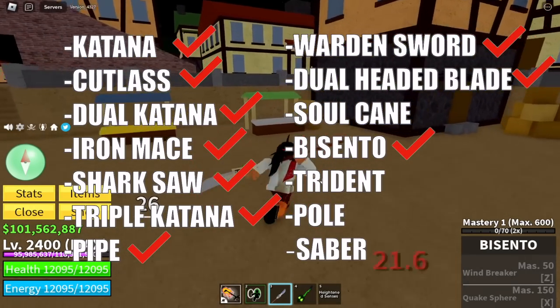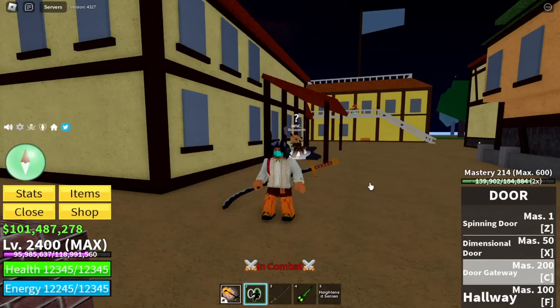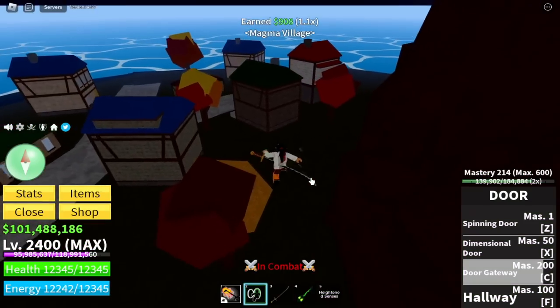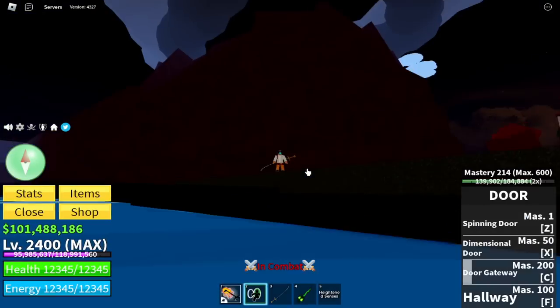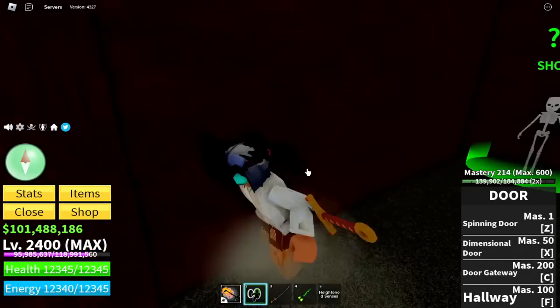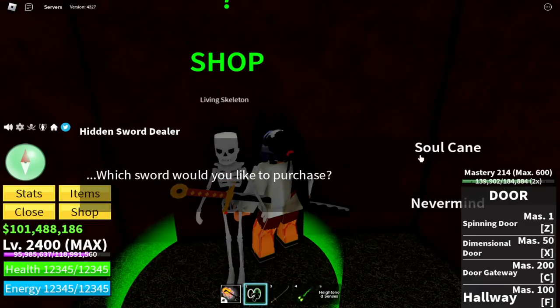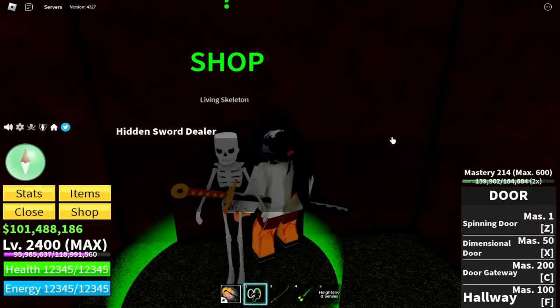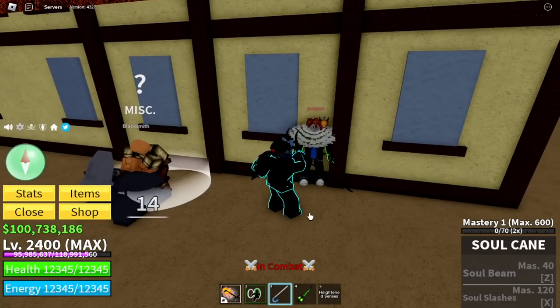Okay, 4 more swords: the Soul Cane, Trident, Pole, and Saber. We're going to head to the Volcano — this is where you can get the Soul Cane. I think this costs 750,000 Bellies. So this is the location. Talk to this Living Skeleton and he will sell you the Soul Cane. So for the damage, this is 14.